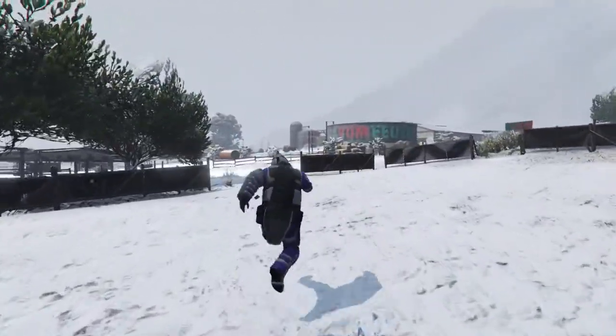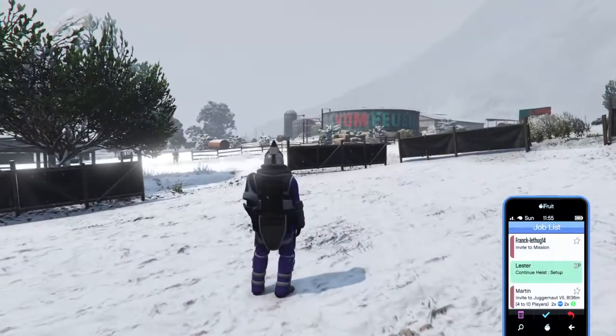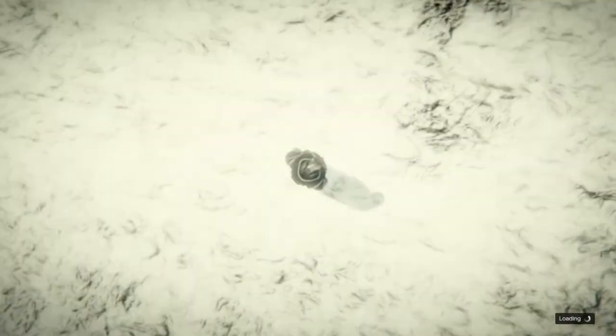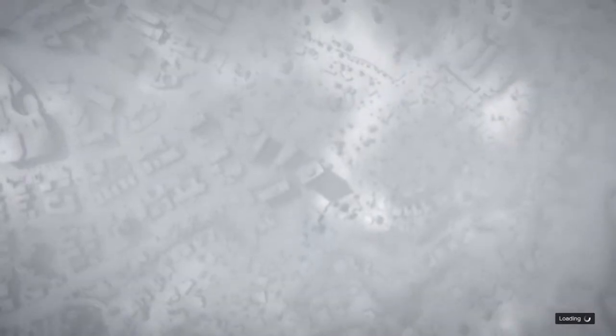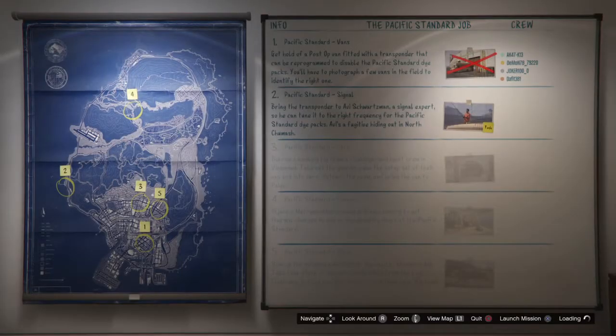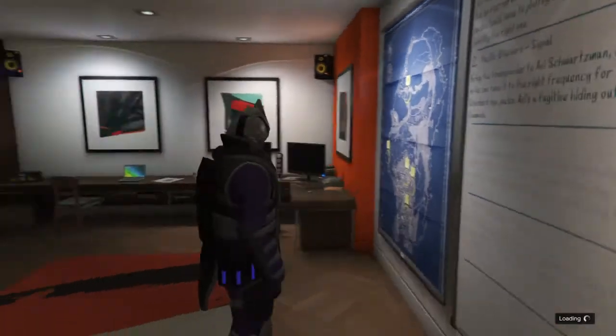You spawn back with this outfit and you can go anywhere to save it. You can drive a car, or if you have a Lester heist — like this one — I'll join just to show you the outfit won't disappear. Once you have the outfit, all you need to do is go to your wardrobe and save it.